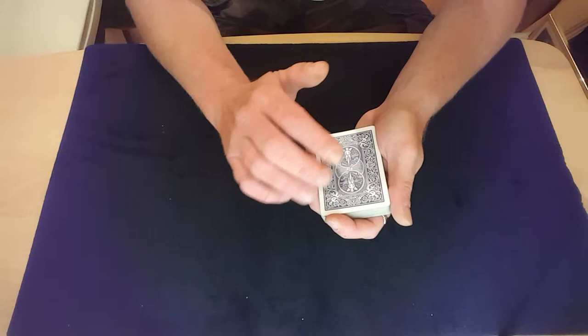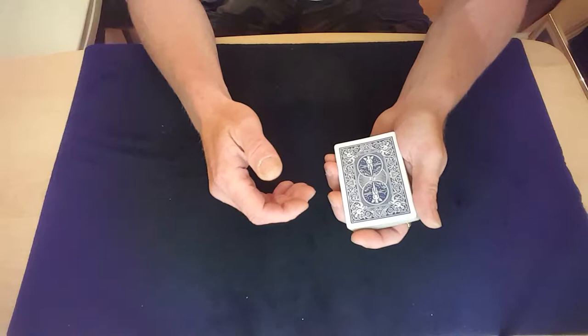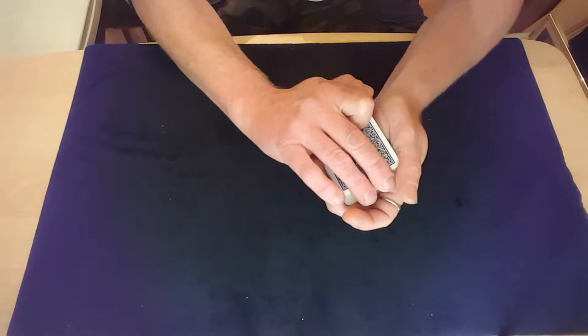Let's start with an indicator. If you don't know what an indicator is, it's a card whose value tells you where the selected card — in this case an ace — is. So if it was a three, three cards away we'll find an ace; if it was a nine, nine cards away. For picture cards: a jack is 11, queen is 12, and king is 13.